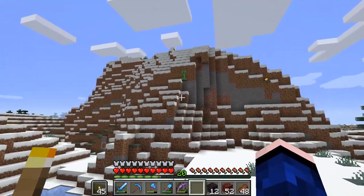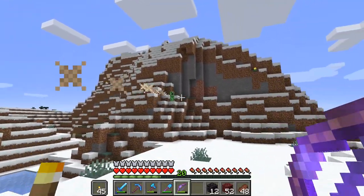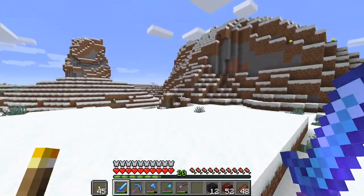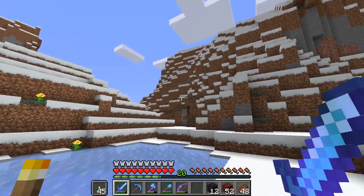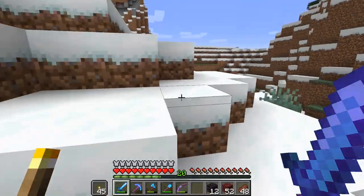This big mountain — I decided I wanted to use it as sort of my interim main base. Instead of building on the outside, let's hollow this thing out and kind of make it our little place where we're going to have a little bit of farms, a little bit of storage and stuff.